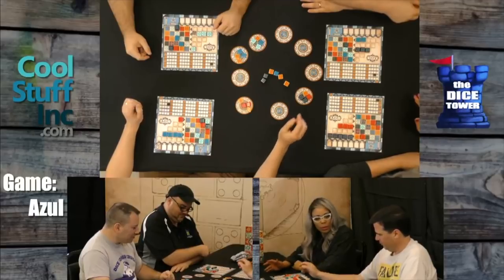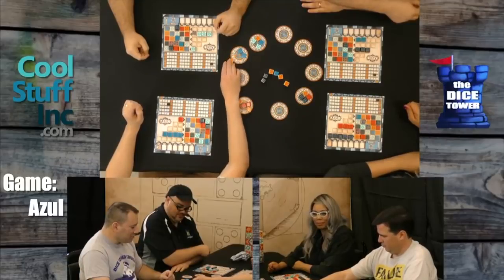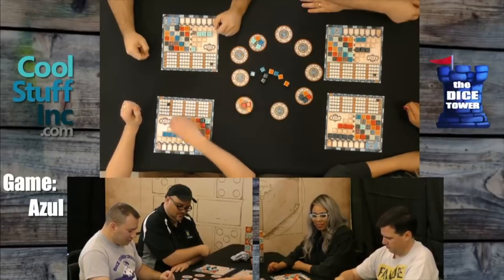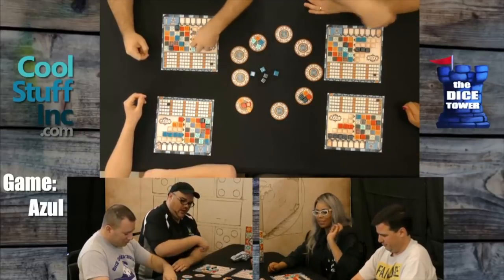Did someone complete a row? That would be seven more for this, and another six more for that. Here we go. Only three for that. Here's my one point for the last round. Only three. Here are all my go-aways. Six, four, two, three, four, nine, six. And then a whopping two for that — plus some end game stuff.